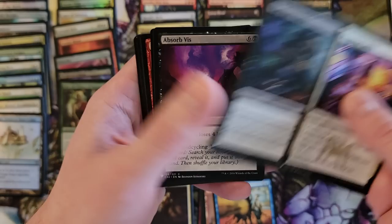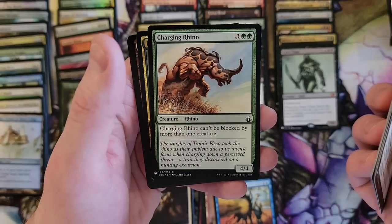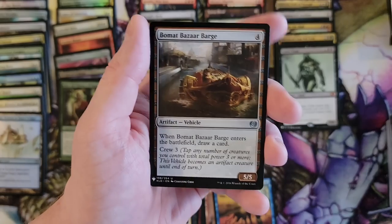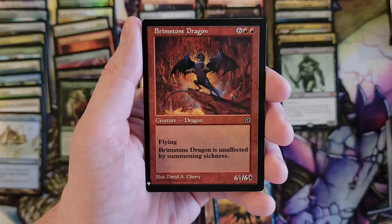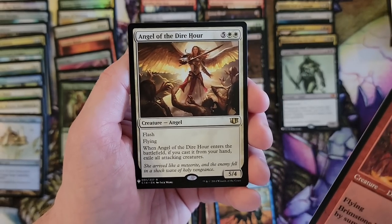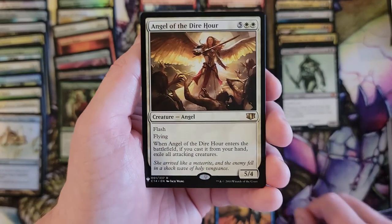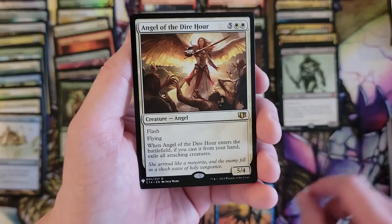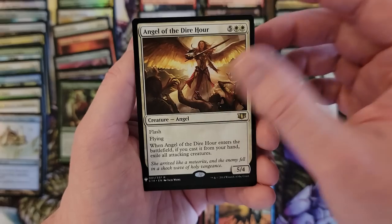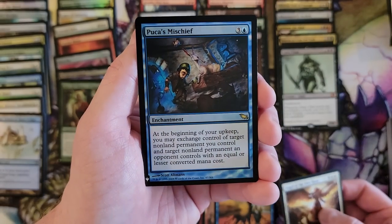Arcane Denial. Belligerent Brontodon. Brimstone Dragon — I assume that's not a rare, but it might be, just because back then that would have been a rare. Angel of the Dire Hour — exile all attacking creatures, that's fun. And Pooka's Mischief. Five packs left. Come on, one more Mythic.